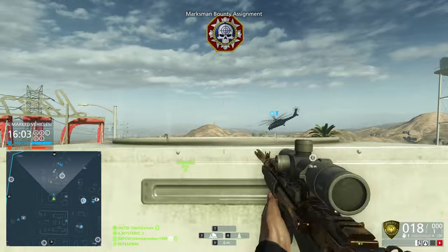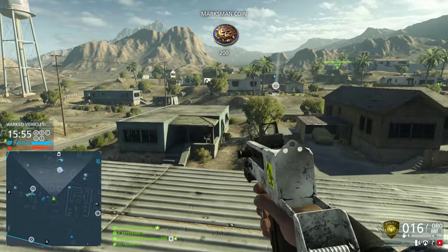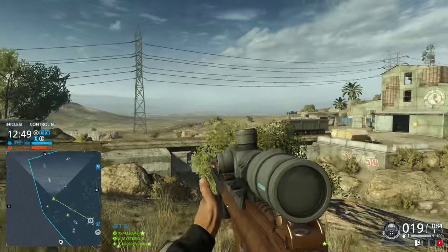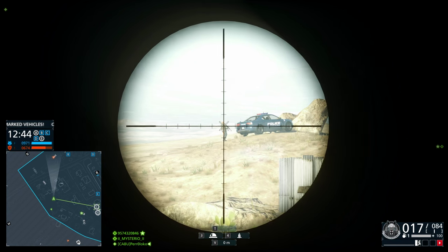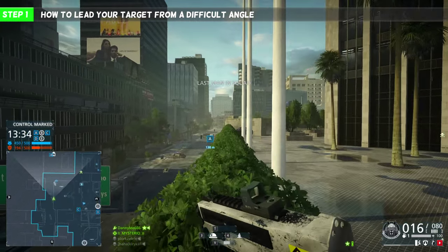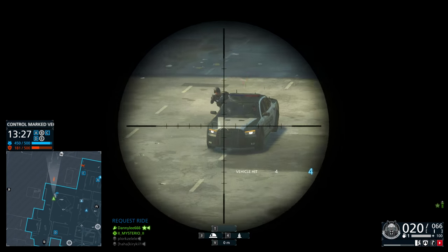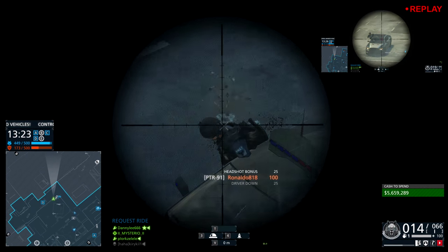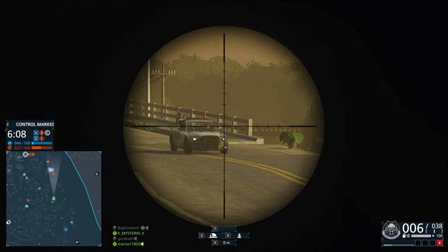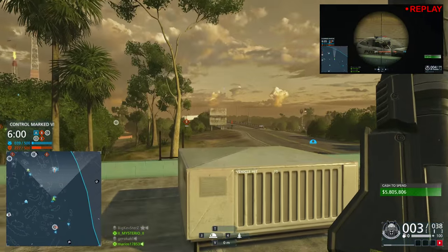The first step is the most important step in this entire video: how to lead your target from a difficult angle. In Battlefield, sniping is slightly more realistic than in most other games — the developers implemented bullet drop. There is one golden rule: don't shoot at where your target is, but shoot at where it will be. In Battlefield you will have to compensate for your muzzle velocity, your bullet drop, the speed of your target, the direction of travel of your target, and the angle to your target — all simultaneously just to kill one guy.